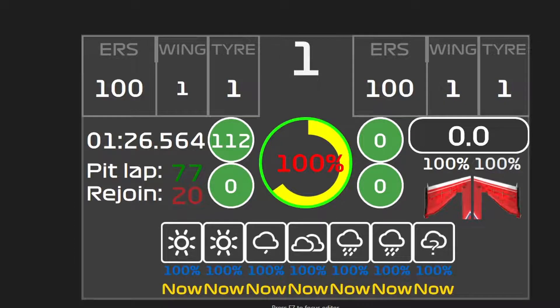This is what the actual dashboard looks like when it's on your screen. It shows you the last lap time, your pit lap, your rejoin lap, where you'll rejoin, your four tyre temps so that you can have that, and your tyre degradation in the middle so you know what the highest tyre is.